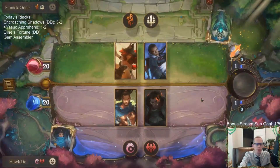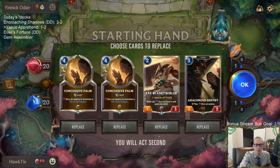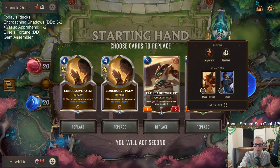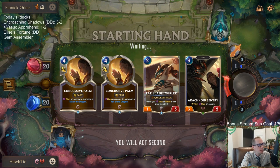Maybe we need more stun spells. This game we got some stun spells but I just need to not keep Legion General — that was a bad keep, especially since we drew Legion General, Legion General right away. Mulligan that, look for spells, look for Yasuo. That's where I messed that game up.